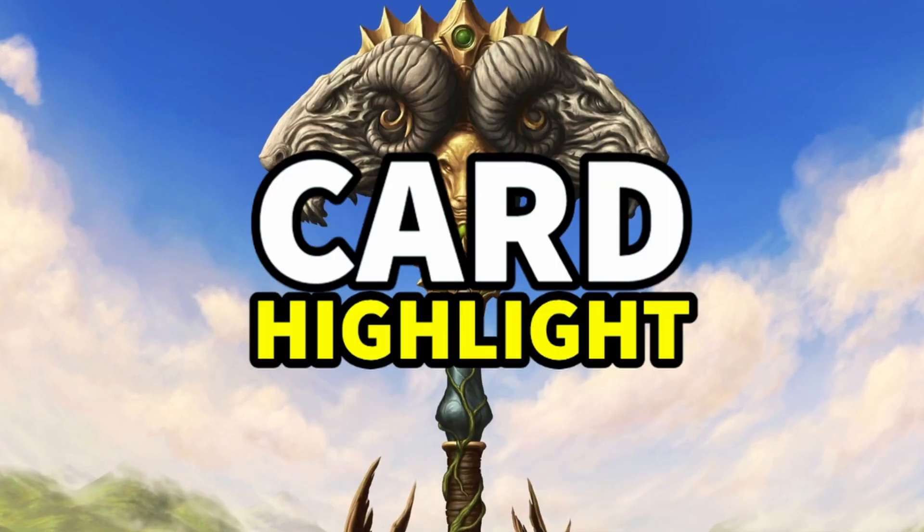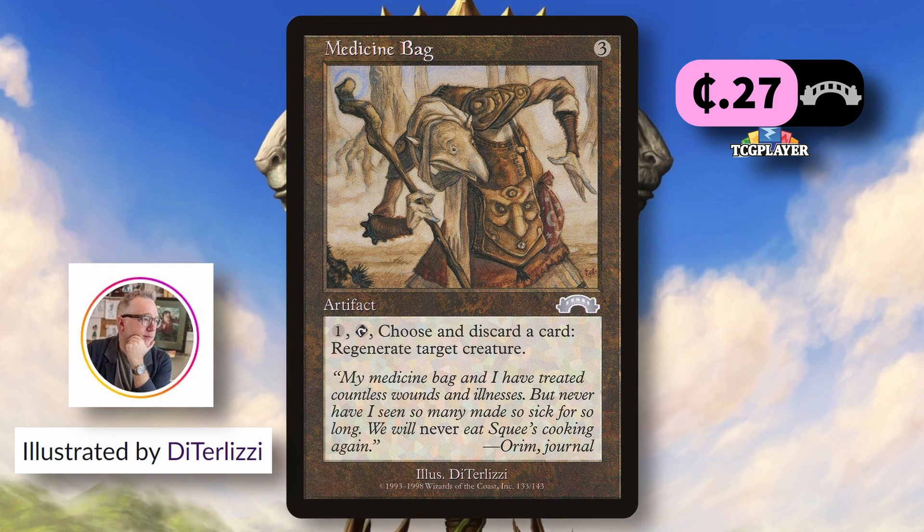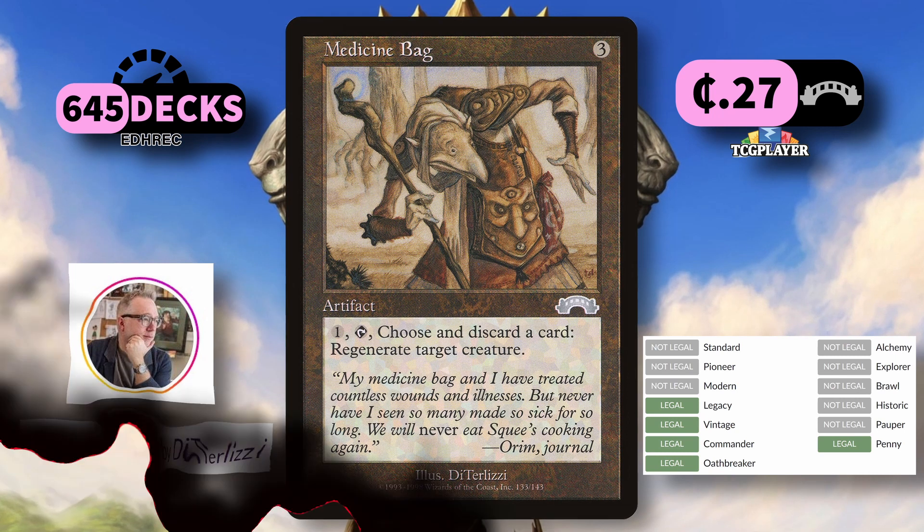Daily card highlight number 66. Today we've got Medicine Bag, an uncommon from Exodus for 27 cents. Illustrated by the talented D. Terlizzi, legal in Legacy, Vintage, Commander, Oathbreaker, and Penny, ran in 645 decks on EDH Rec.